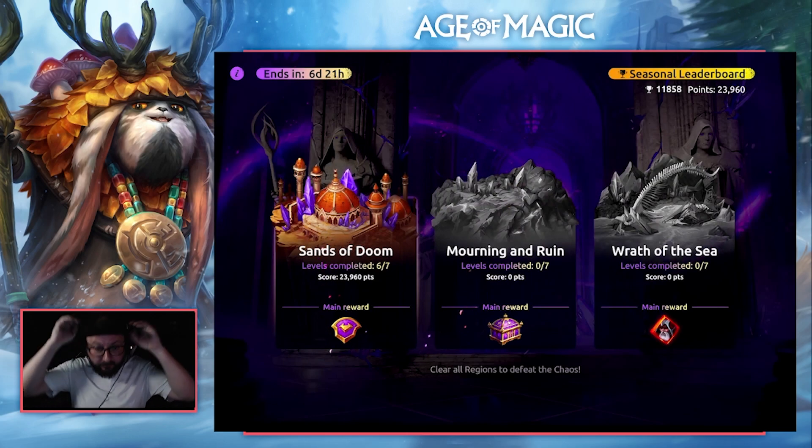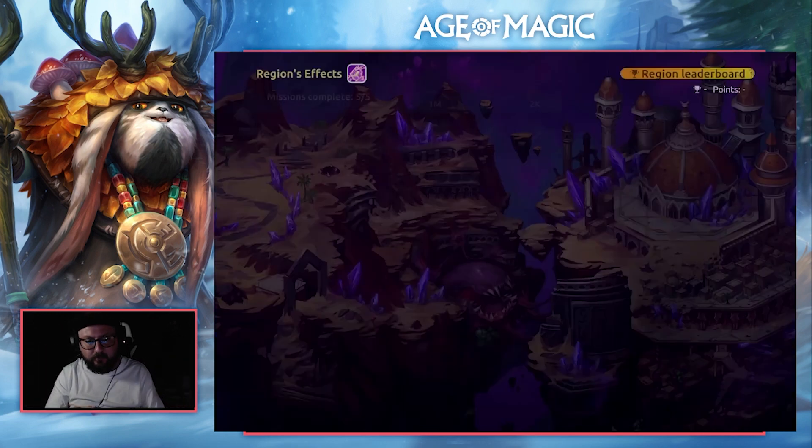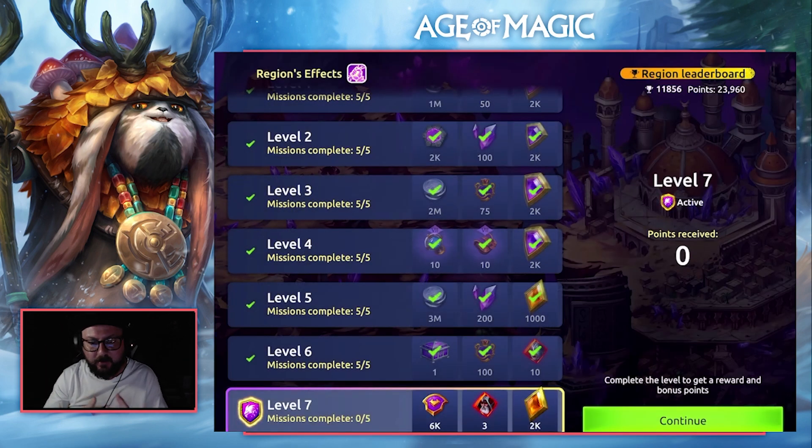Howdy everyone, Poultra here with an Age of Magic video. In today's video we're jumping into Sands of Doom level 7. The idea of these videos is we're trying to get the best scores possible, showing you the teams to use and how to get the best scores possible. These videos are more aimed towards end game players, but eventually I hope to do videos on how you can use teams to just auto through as much of this as possible, but that's a future goal.